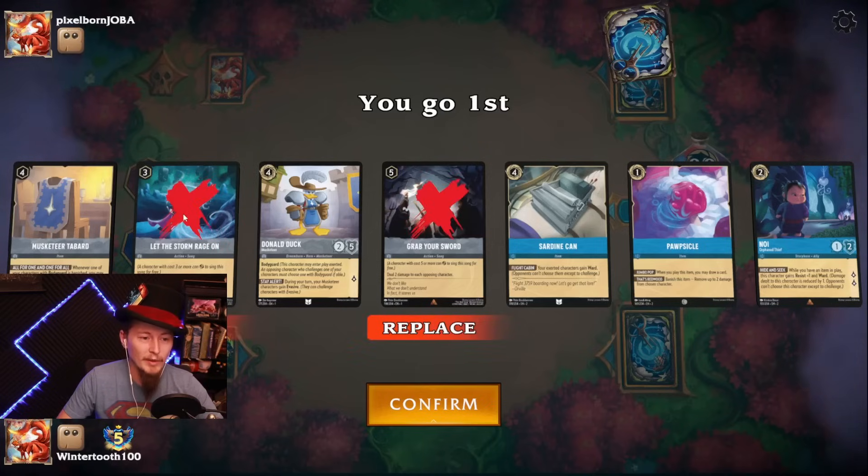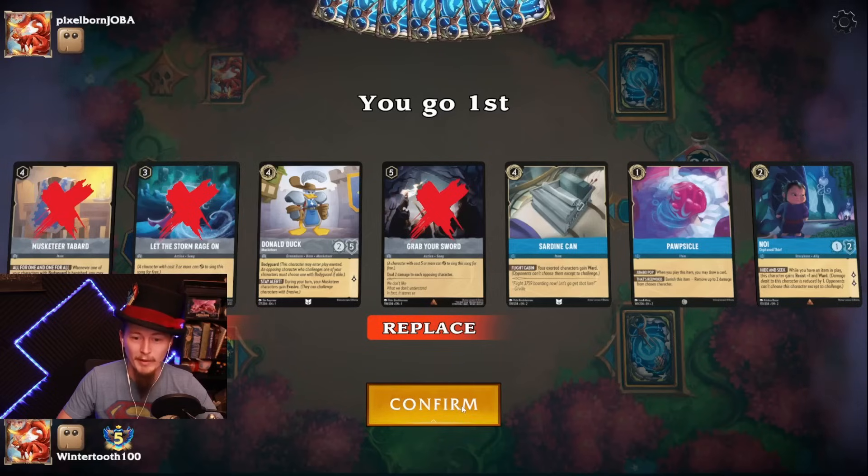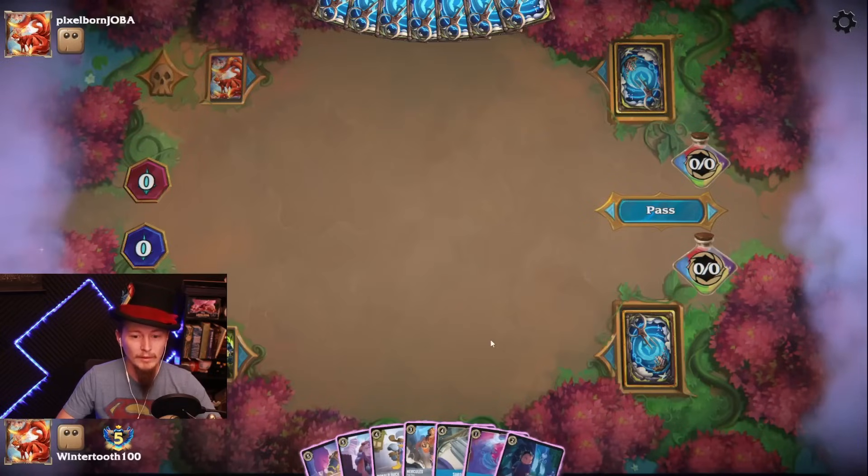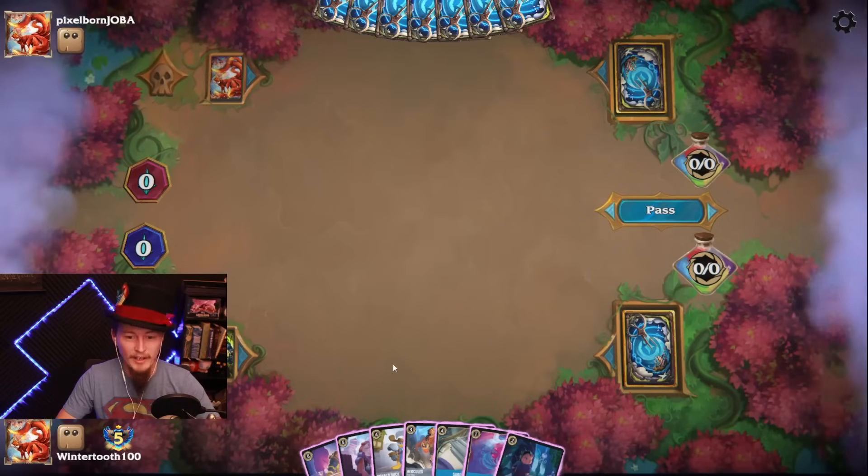Let's get rid of the uninkables, including the Tabard. We've got turns 1 through 5 covered — we are set to win this game.